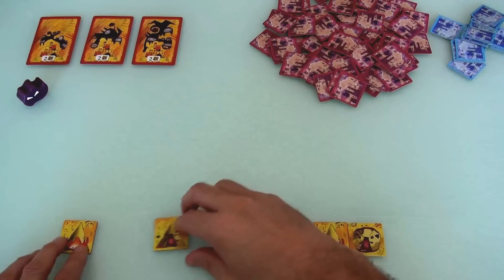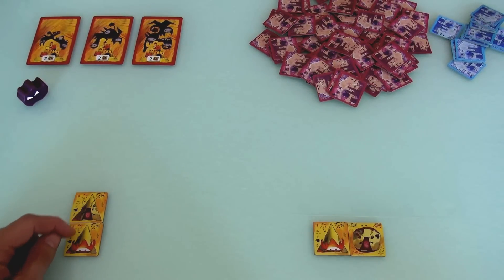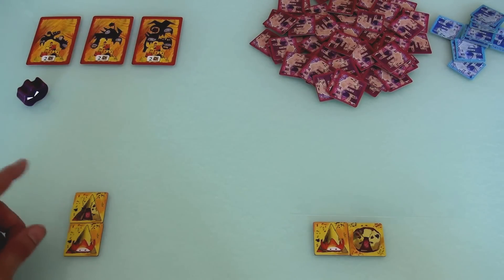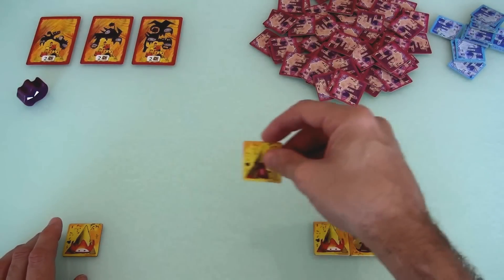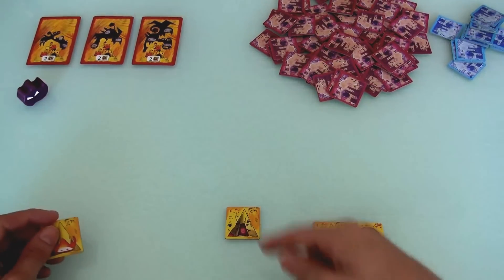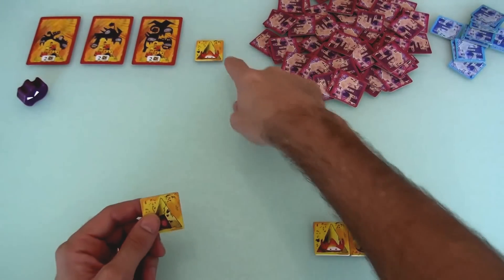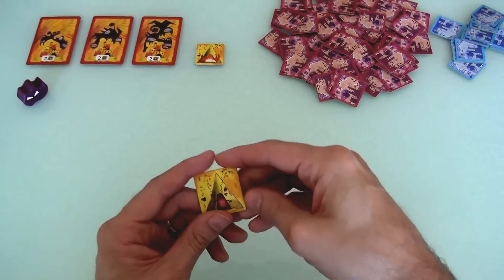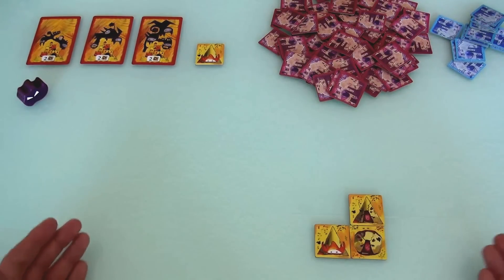I can't build a useful tower myself right now because a tower has to be all the same guy, not different types. I could start building my base, but instead I'm going to donate this to Jen and play it to her castle — which means I'm sacrificing and destroying my juggler. He might come back later from the discard pile. So on this turn I gave Jen the tile; she will start building her tower. That was my turn.